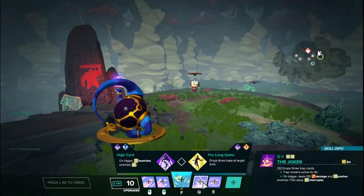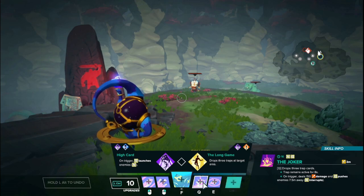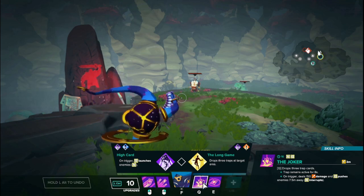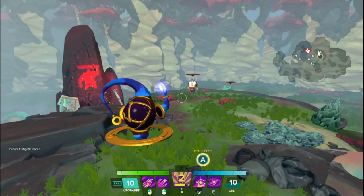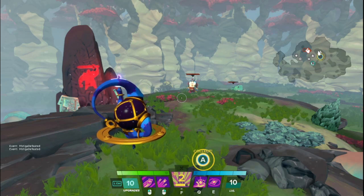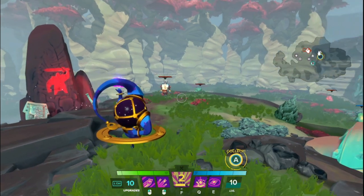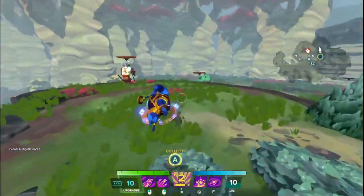His last basic ability, his Q, is called the Joker. On activation, you drop three trap cards that arm after a short delay. The traps remain active for up to eight seconds, and on trigger — when an enemy walks over them — they will be dealt 150 damage and pushed away from the center of the card in whichever direction they're coming from. This ability says it interrupts, but it does not actually apply the interrupt condition. The only thing it would interrupt is if the enemy is doing something that requires them to stand still. Also, something the description does not say: only one person can trigger one card. Once that card is triggered, it will be expended, and a person can only take damage and trigger a card once per activation.